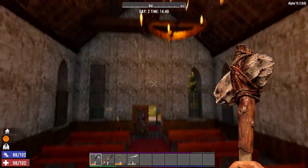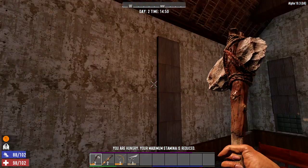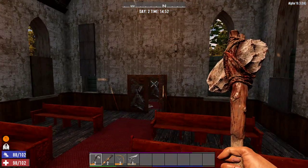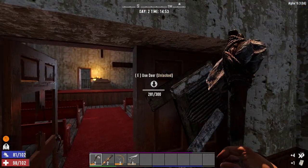Good afternoon gamers, this is Survive with Marty, this is episode 4, 7 Days to Die. Here we are in the church. We haven't moved out of the church since the last episode because we haven't needed to. We're just making this place home basically, and clearing it out because we need to.